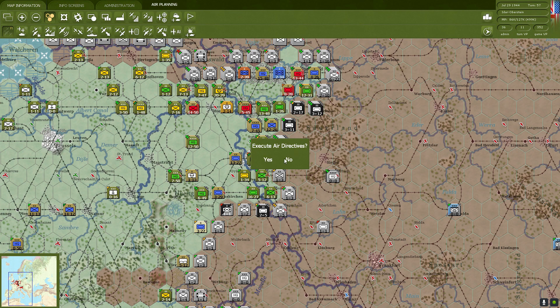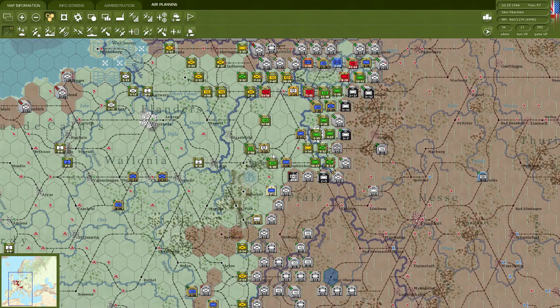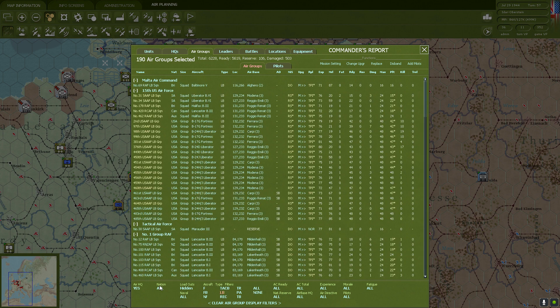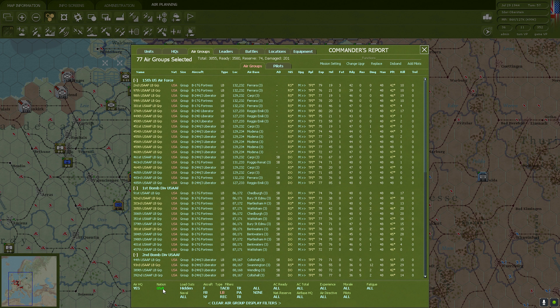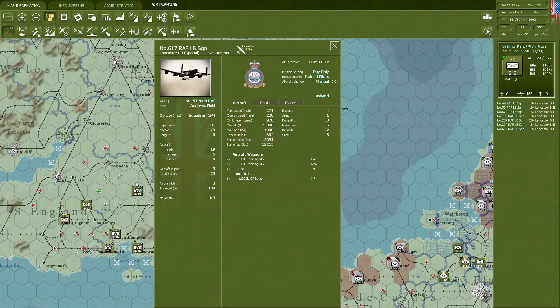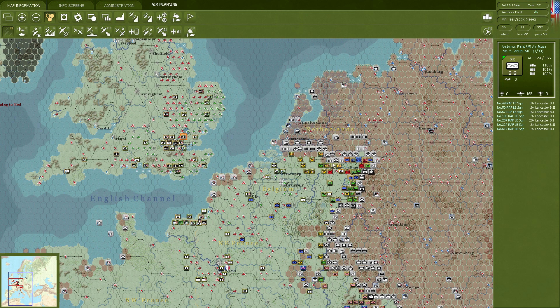I wanted to point out one interesting factor: if we look at level bombers under the British, we've got Number 617 Squadron — the Dam Busters historically. I've converted these guys to Lancaster B1 Special and they are now able to carry the Tallboy 12,000-pound bomb. These are going to be much, much more explosive than everything else we've got.